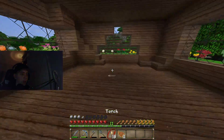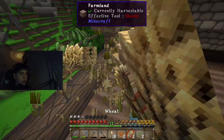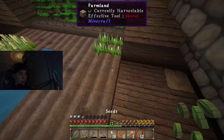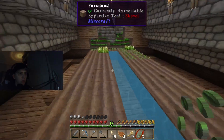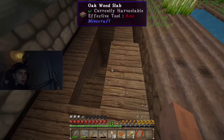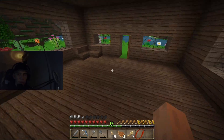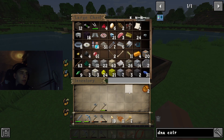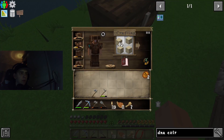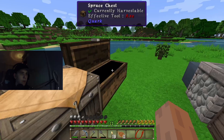Let's quick go check on our farm upstairs. Doing pretty well, isn't it? Got seven wools — I feel like the best food is corn. We're gonna make two pieces of bread — better than nothing.